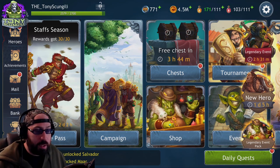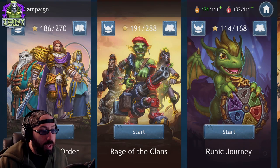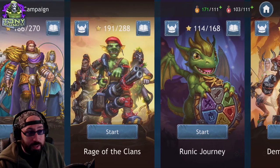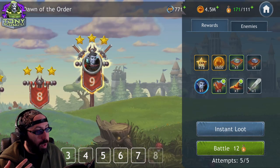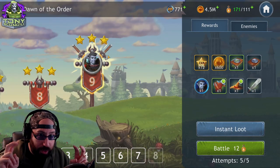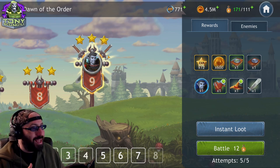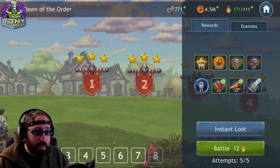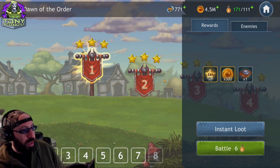First and foremost, the most important thing: you're going to go through the tutorial. Then we're going to talk about campaigns. Campaigns are incredibly simple — basically you have four different campaigns that become more and more available as you get stronger. The first is Dawn of the Order, which requires you to use Order characters — the good guys, the blue characters — to complete nodes. You'll start the game with a good deal of both Order and Clans characters. Clans can't be used in Order campaigns and vice versa.